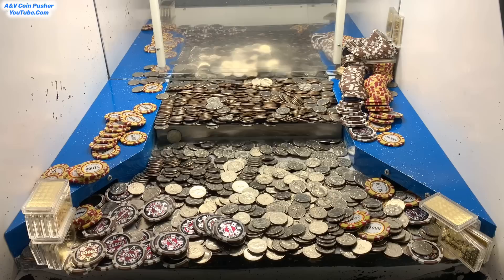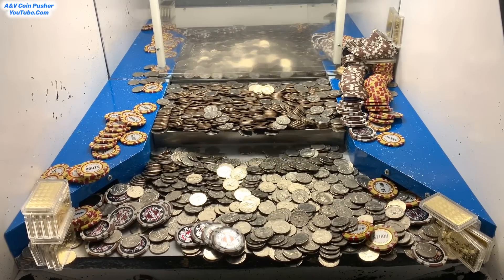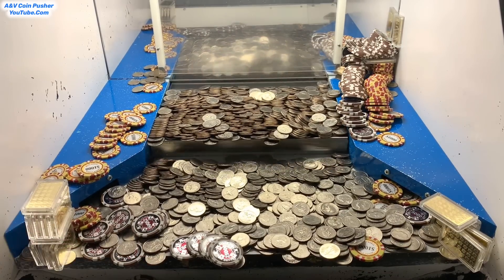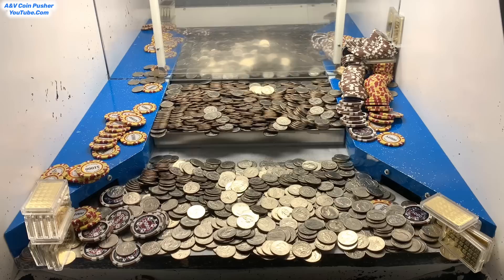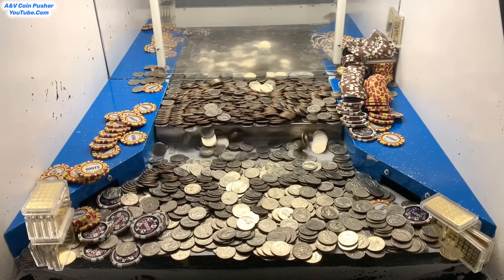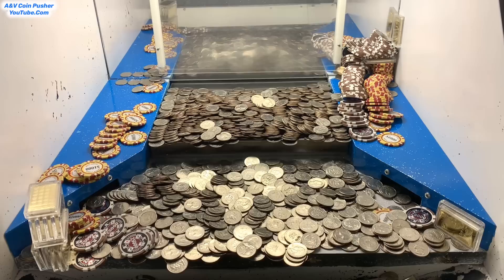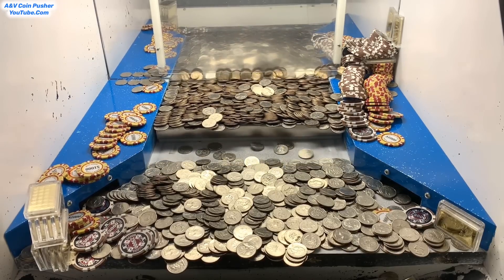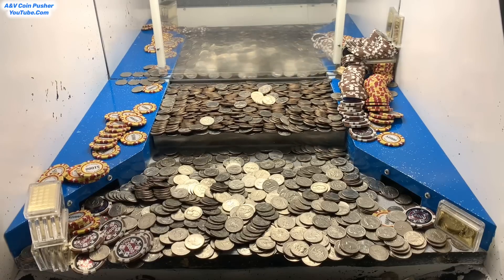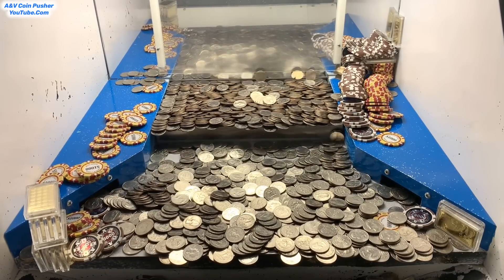We have a whole bunch of gold saved up. We need to get that gold tower on the left corner too. Look at all those $25,000 chips we're about to get right there — there they go. The loose chute is clogged up again. We might as well try to win all this stuff. We got a whole bunch of gold on that right side. We're about to get that tower of gold on the left corner — it's severely close to the edge. Let's get that loose chute cleared out again.